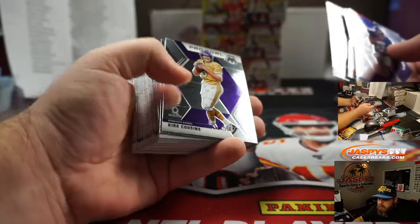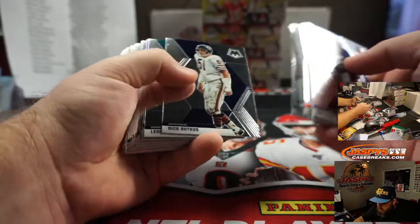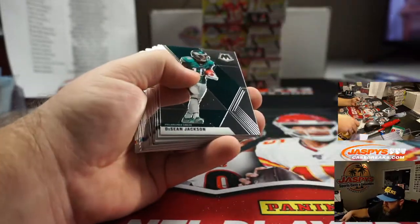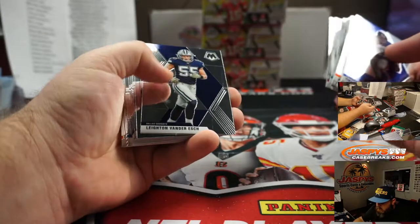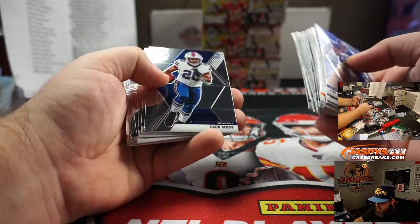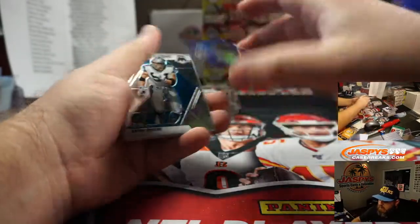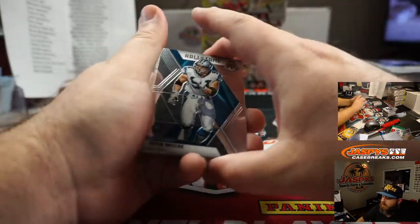Vaughn Miller, no huddle for the Broncos, Phillip Mancini. Aaron Jones, Silver for the Packers, Mike Fishing. Should have the auto still on this stack. DK Metcalf, blue, for the Seahawks, 2 of 75, Corey Kimura.